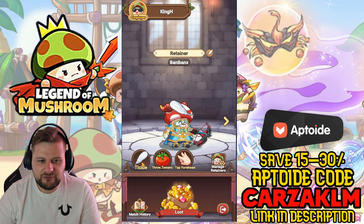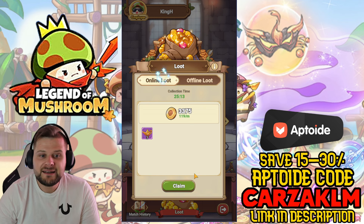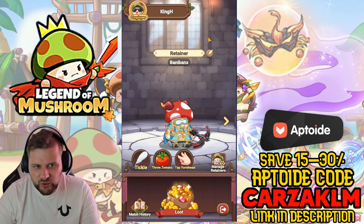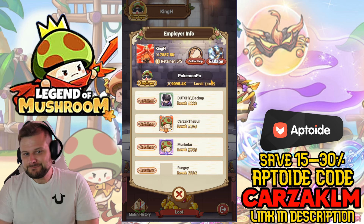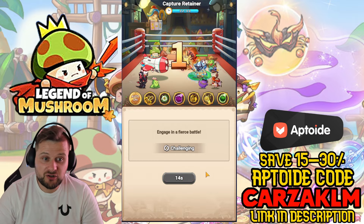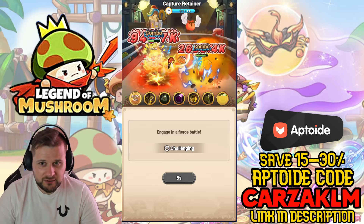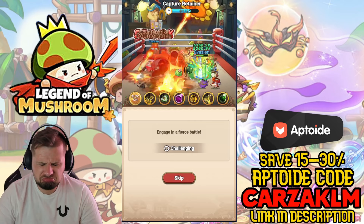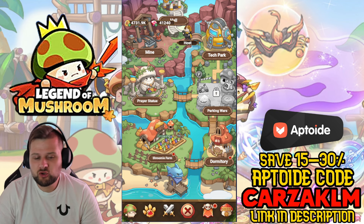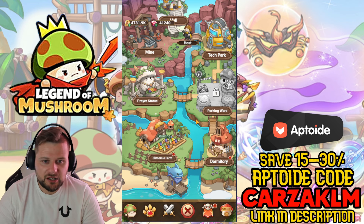The Dormitory is where you capture other players' avatars — you battle them to capture them. You get constant online rewards and offline rewards you can claim. You can own up to five retainers. You can also call for help to have someone from your server save you if you're captured. I'm currently captured by someone much stronger — I'm hardly doing any damage, so I probably won't escape without help.